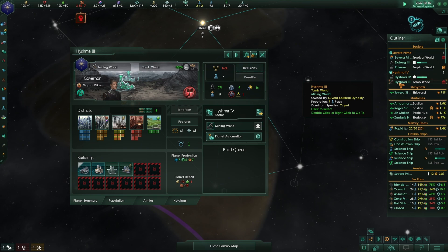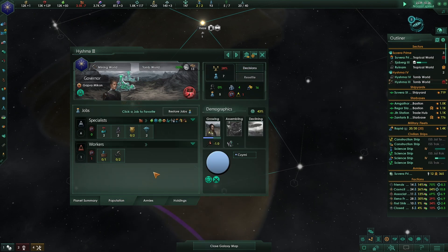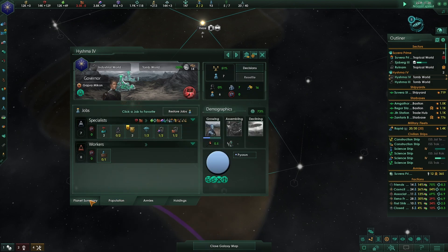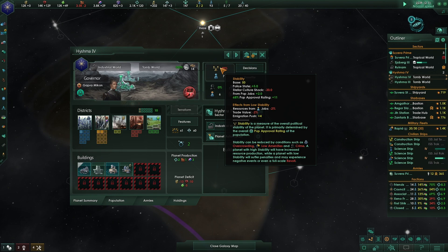Conquered planets are at 49 stability - precinct houses are up but there are no enforcers, so let's fix that. And on the other planet, that changes the situation.